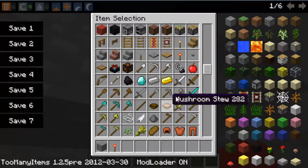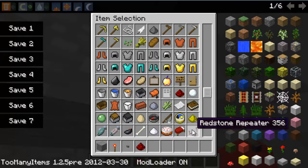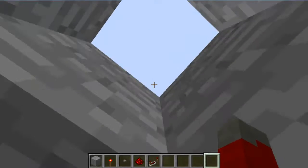Let me just get the supplies I need right now. I'll need a redstone torch, button, stone, redstone — of course I'll need that — and then I'll need some redstone repeaters. And I think that should be about it.